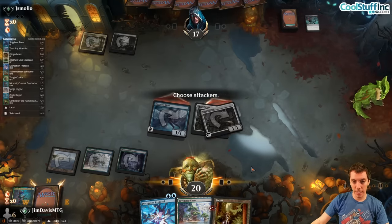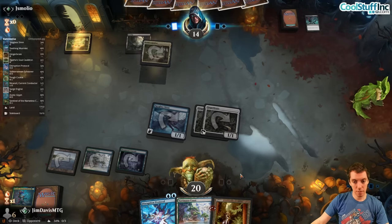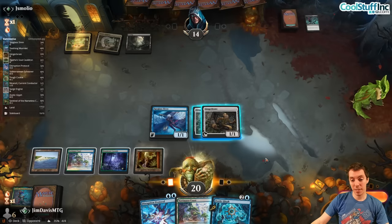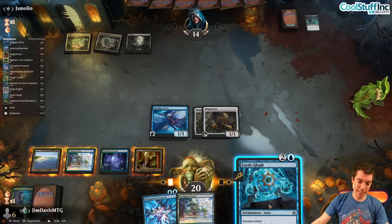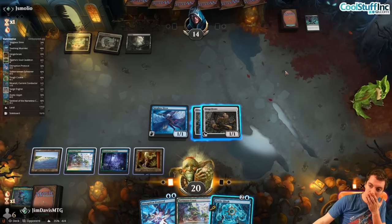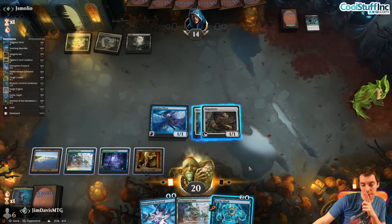They've got a Binding — fine too. They go Over the Throat — totally fine. Keep our explore effect, draw a land, get in. Need a spell or two here. We draw Zoetic Glyph — gotta jam, right? If they have a Binding it's terrible but we wait one turn — have Protocol up. We're getting into bolt range. They snap-discard Over the Throat pretty fast, so I'll wait.